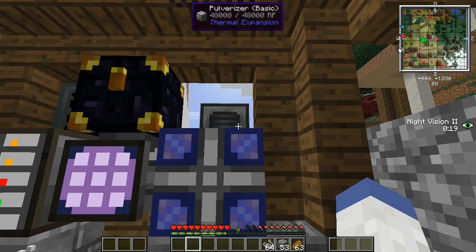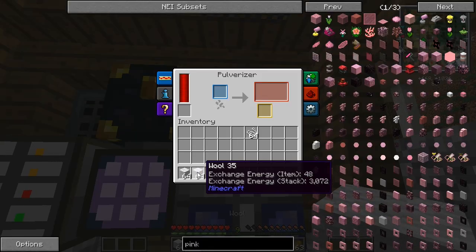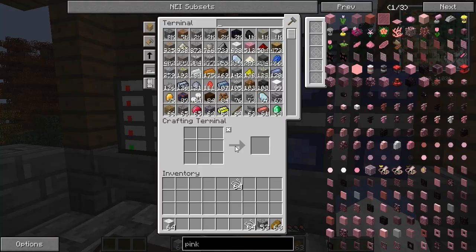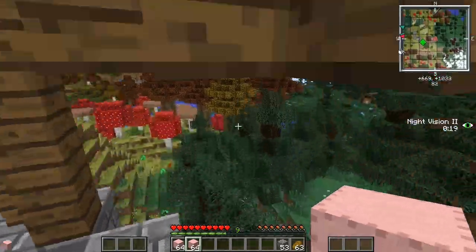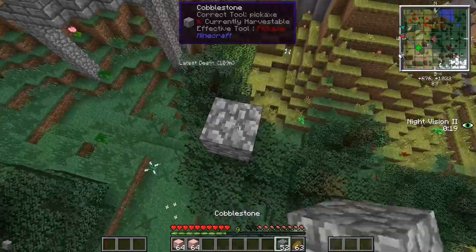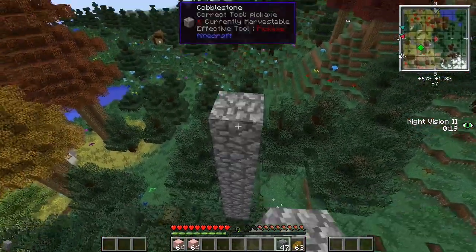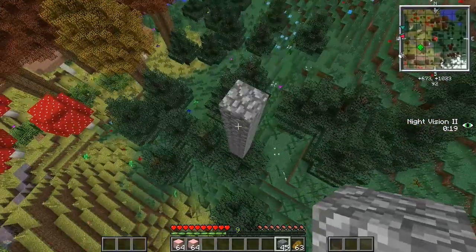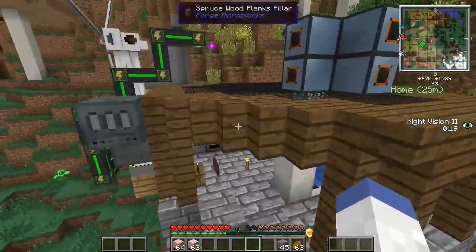That should get us started. Let me grab two more stacks while that runs. I'll put that in there. Okay, so we'll put this here, this here. All right, that is a start. You guys are gonna think I'm probably crazy for building this, but it's all good. We need to go up. About right there should be good, I just need to get a starting point. Let me put it right there. Let me grab a pickaxe so I can remove that cobblestone.